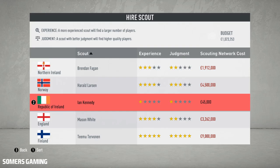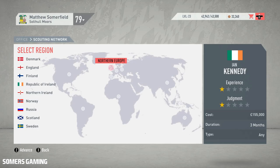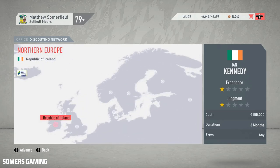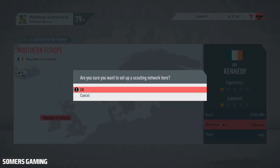Moving between the pre-season tournament games, I've come back into the scout screen and we have another option — Ian Kennedy from the Republic of Ireland. We'll pick him up now and get him sent out on a mission to the Republic of Ireland to see if he can find any decent talent. Let me know in the comments section down below if you'd like me to scout anywhere else — the comment with the most thumbs up is where we'll scout in the next episode.